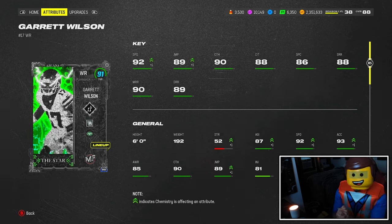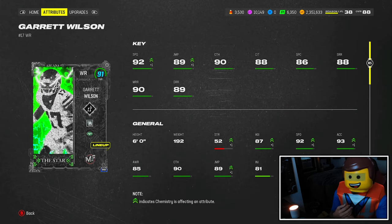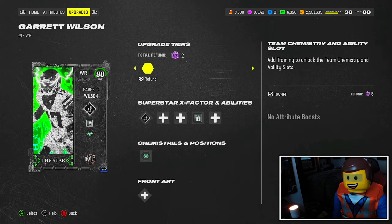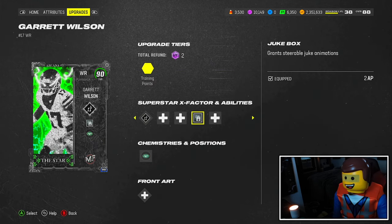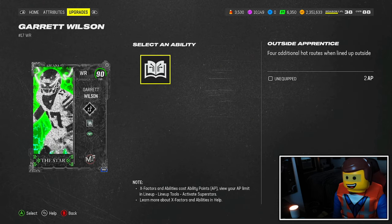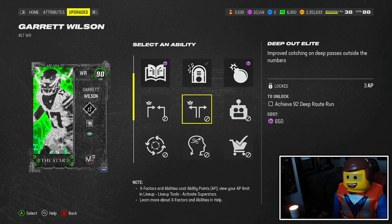He's not there with Justin Jefferson because Jefferson has three thresholds, but Garrett Wilson's card is going to play very, very well. For abilities, pretty standard stuff here. He does get Jukebox, which is what I'm going to be running for today's video, but also slot apprentice — he doesn't get any of the deep abilities, but not many people really run these anyway.